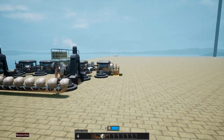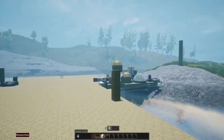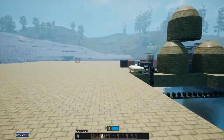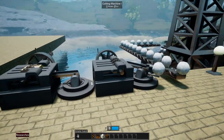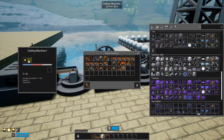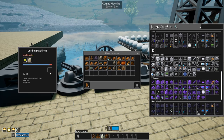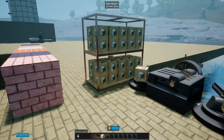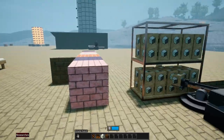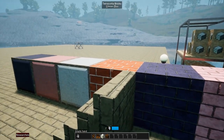I did already get some automated block production going. It's fairly simple - stone goes into a cutting machine and gives you stone tiles. Stone tiles go in here and get you stone bricks. The same goes for redstone and dark stone, so it's fairly easy to automate.